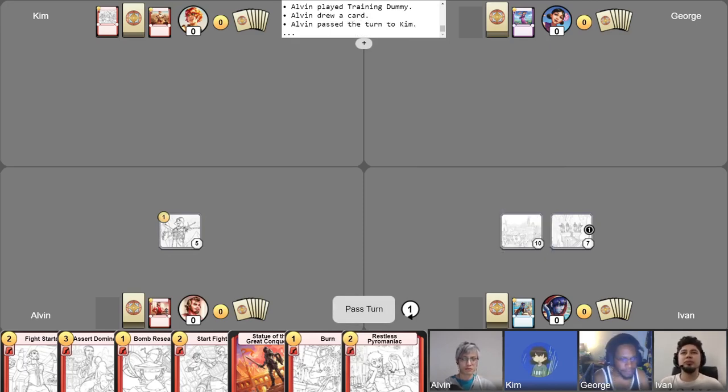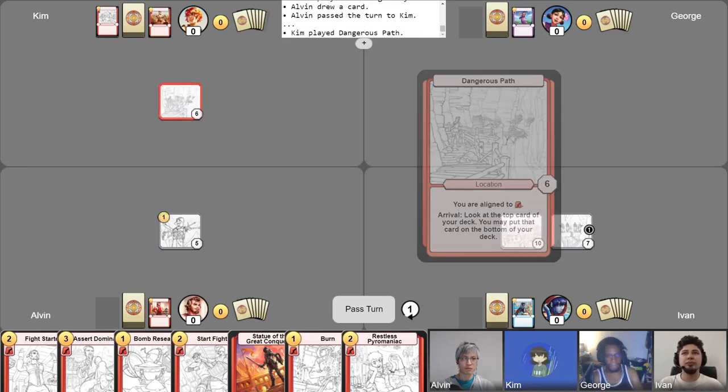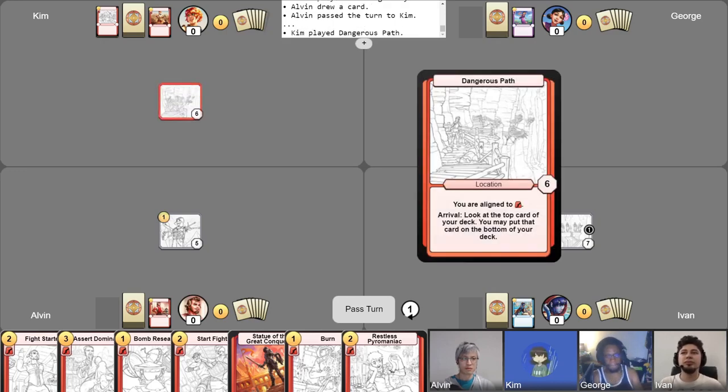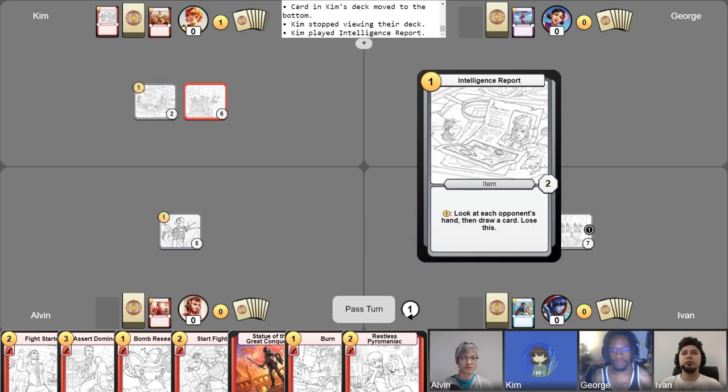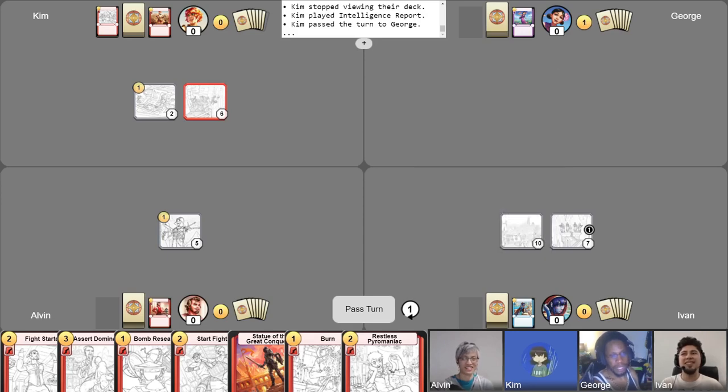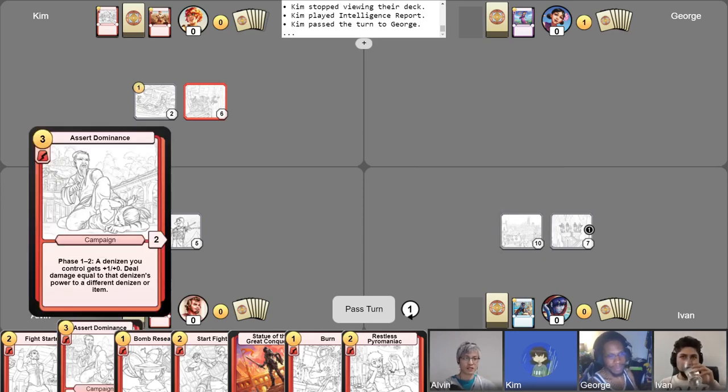I'll start my turn off by playing my Dangerous Path. I'll take my free draw already because of the Kalnea — I know what my card is and I want it. Then I will use its arrival ability to look at the top card. Maximizing value. I'll make sure to put it on the bottom. Then I will use my one to play Intelligence Report. Now you can find out how many unique denizens Ivan's got in his hand.